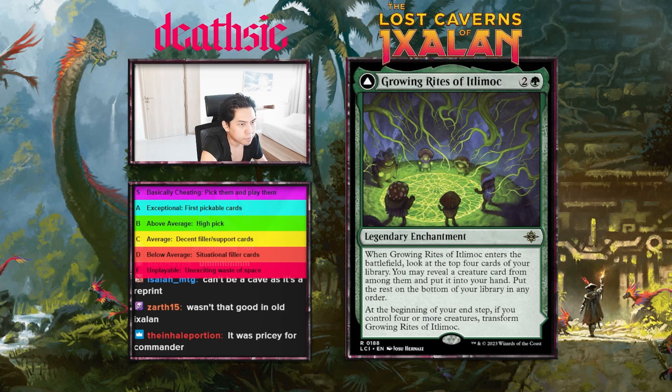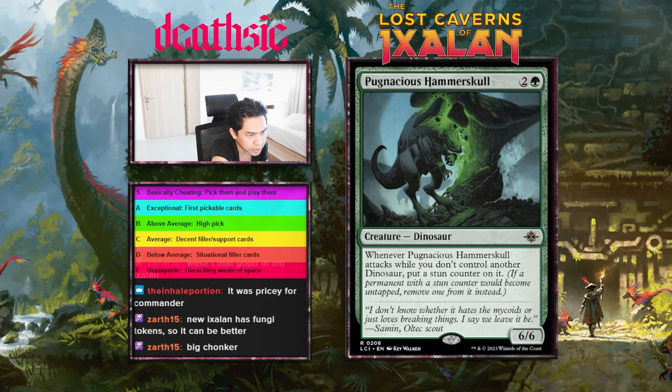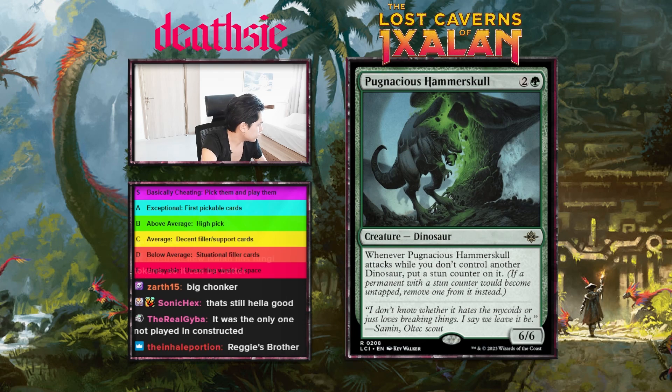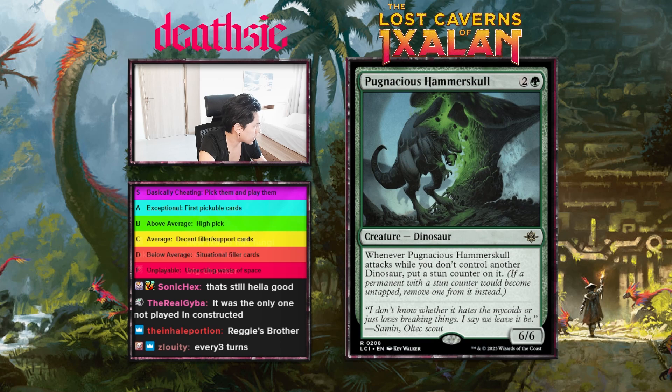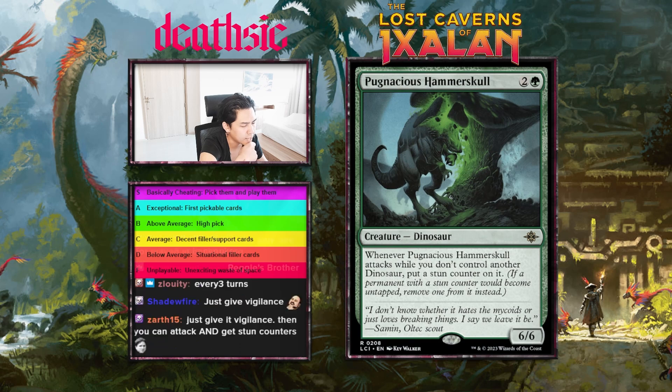Next card: Pugnacious Hammerskull, three mana 6/6 — whenever Hammerskull attacks while you don't control another dinosaur, put a stun counter on it. So if you don't have another dinosaur it can attack every other turn, but it can block forever. The card is pretty nutty overall. Give this card an A-plus. It doesn't quite qualify for S-tier but it basically attacks every other turn if you don't have dinos, or you can just give it vigilance somehow. Pretty strong overall.